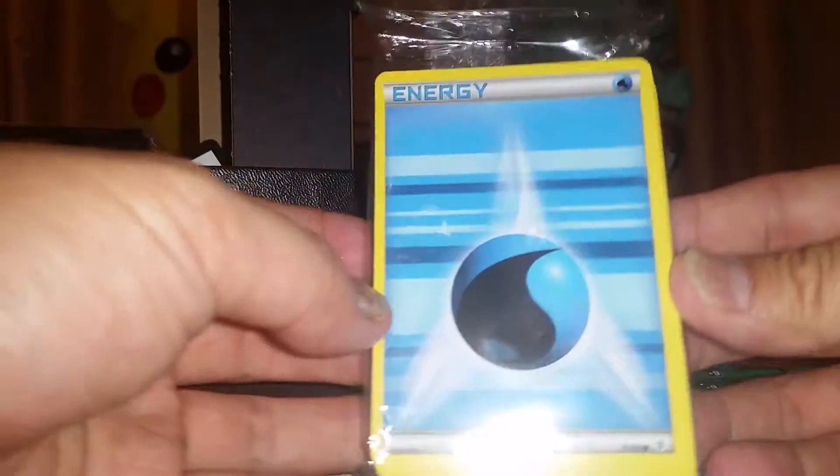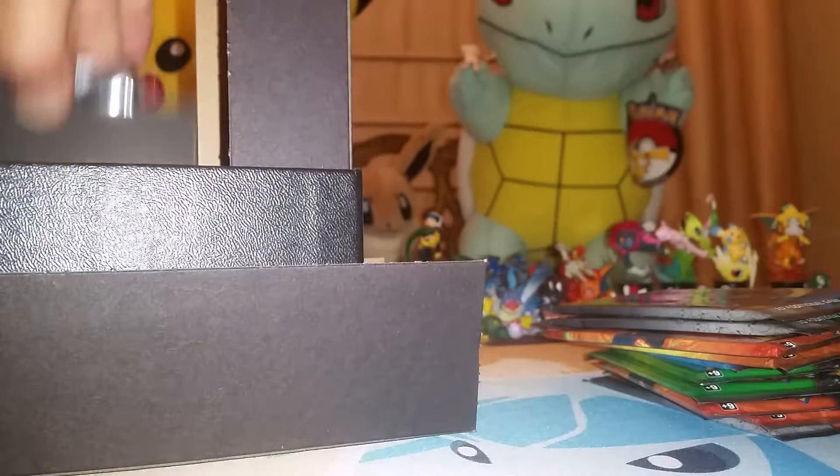Let's get this box opened. We got the Shaman EX card that you're guaranteed to get. We got a bunch of Energies — I'm not going to open those. A Code Card. We got the 20th Anniversary Pack. We got 4 Dividers.